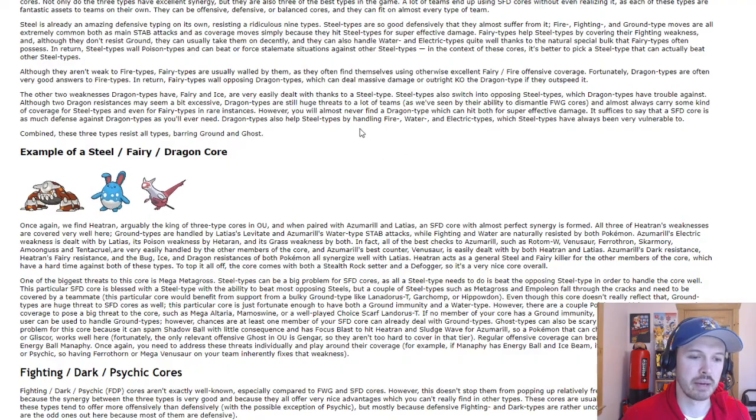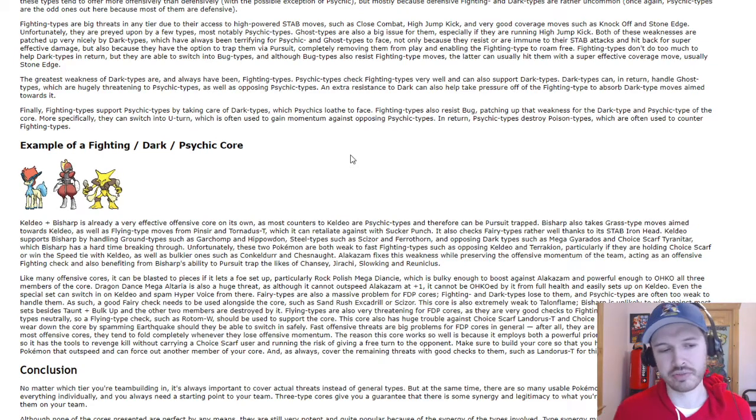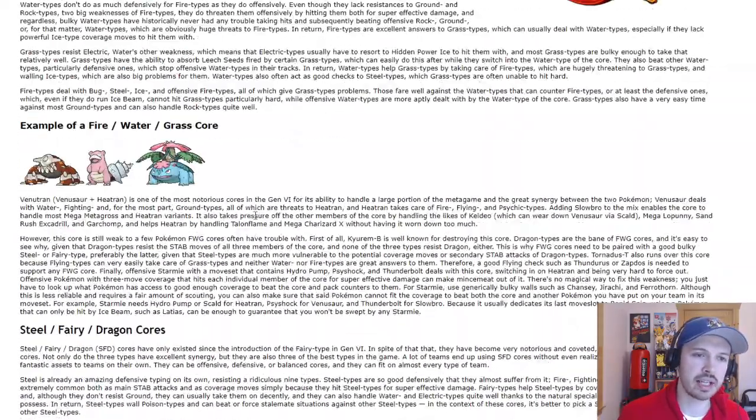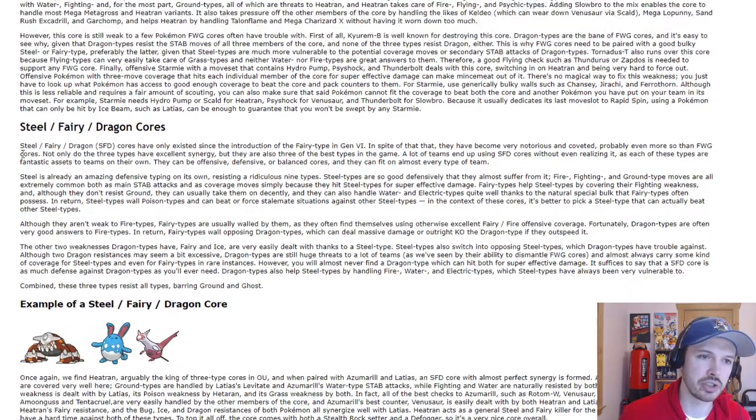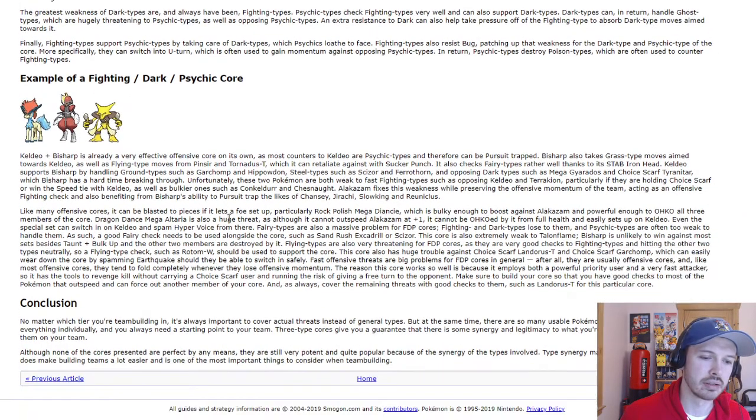The last core is more of a niche — Fighting, Dark, Psychic. Fighting beats Dark, Dark beats Psychic, Psychic beats Fighting. Fighting is a very good offensive type, Dark is great defensively, and Psychic is the middle ground — it doesn't resist much, but not much resists it either, other than Steel and Dark types. I'd focus more on Steel/Fairy/Dragon and Fire/Water/Grass cores as your priority.